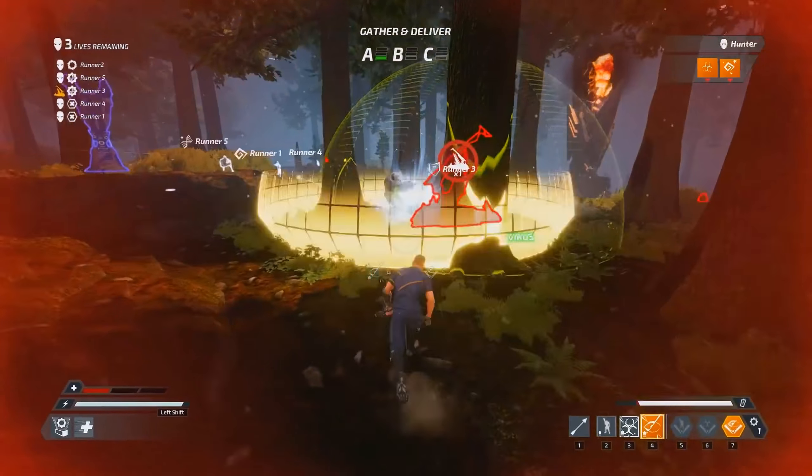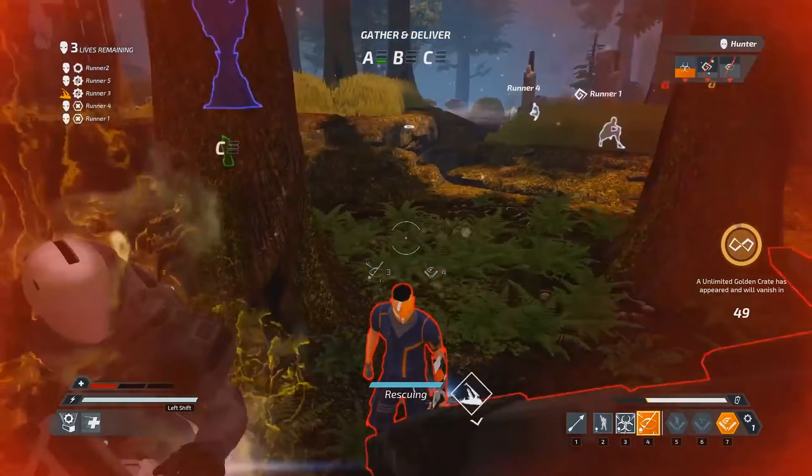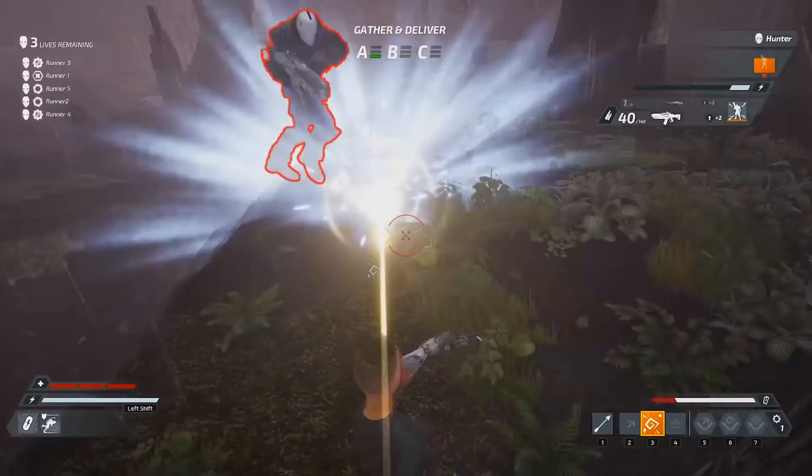Torment runners are also great at rescuing runners from the blood post. Combine your virus and blind bolts to slow the hunter's interaction time and to confuse them about your exact position. Once you've inflicted these debuffs, jump in for a quick rescue.